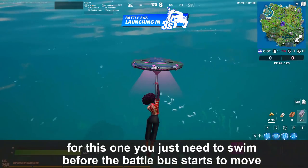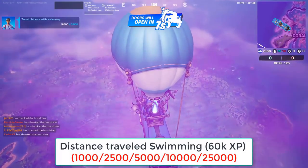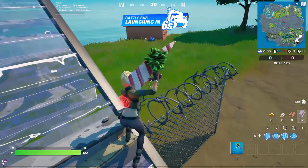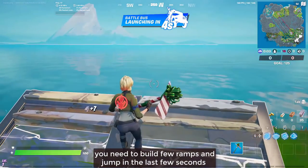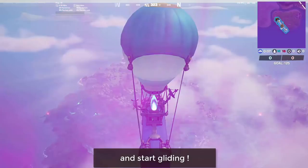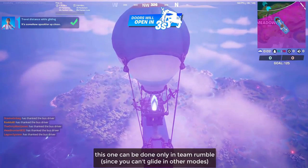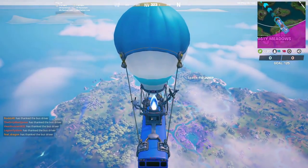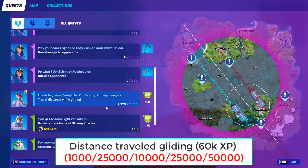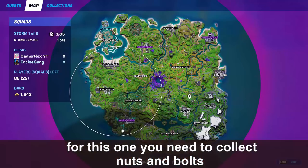The second glitch is the swimming glitch. Start swimming before the battle bus begins to move and the 'travel distance while swimming' challenge will complete instantly. The same works for gliding — start gliding before the battle bus moves and the gliding travel distance challenge is done. Each time you do this glitch you travel 2500 meters.